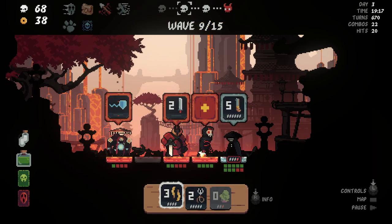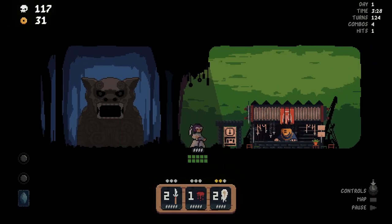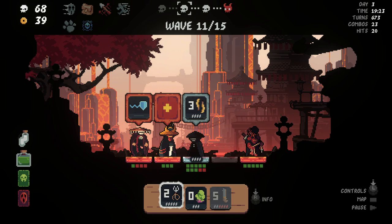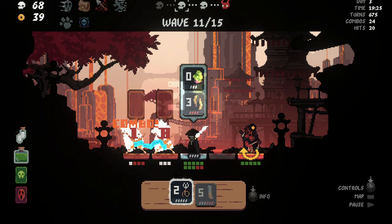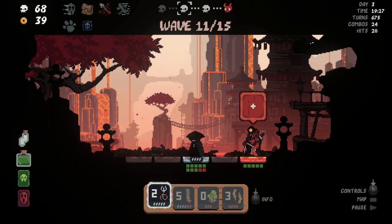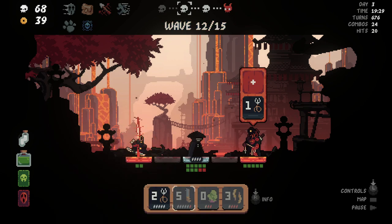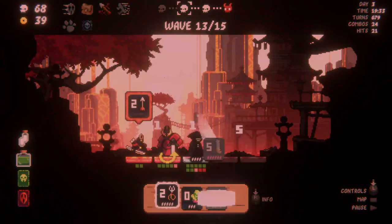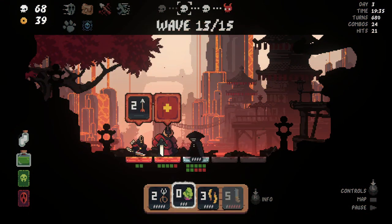Health is your most precious resource here. With heals especially at the higher difficulties few and far between, knowing when to play it safe and when to play aggressive is key. Time isn't a pressure — it only advances as you move, assign moves up to three at a time, or execute attacks. The game is therefore encouraging you to be strategic.